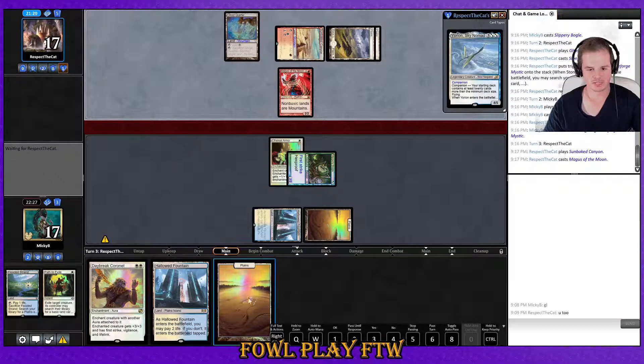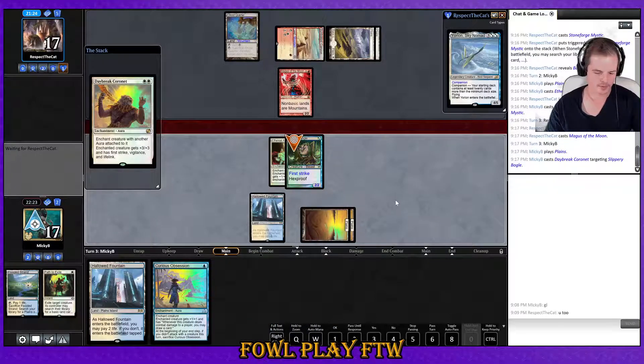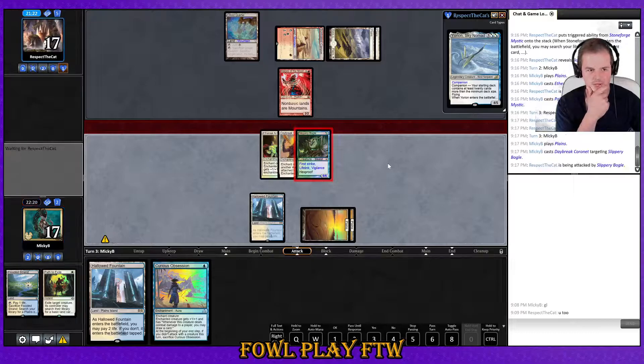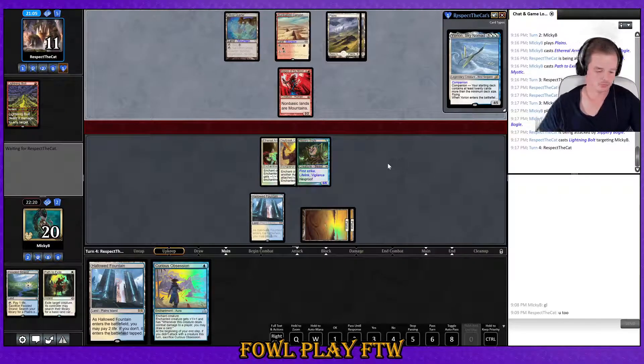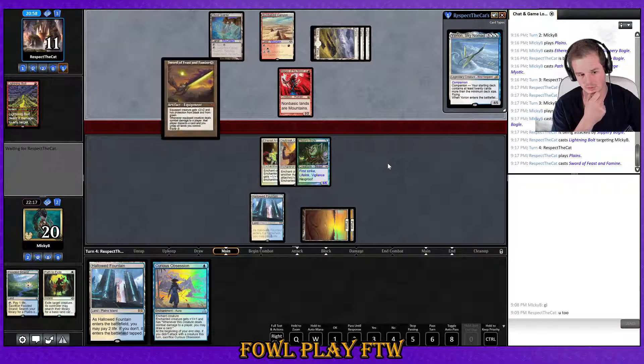Magus of the Moon — oh man. Go basics. That bastard turned off our Curious Obsession, how dare you. We are in a lot of trouble if our opponent plays Skyclave Evaporation here. Is my opponent considering blocking? Because I would jam this Curious Obsession post-combat if they do. Lightning Bolt to face — Hatebears plays Paths, so playing Lightning Bolt in a red-white list on top of Path makes a reasonable amount of sense.